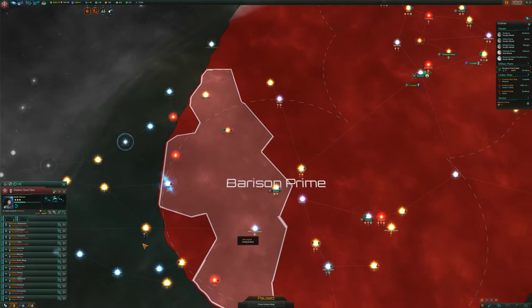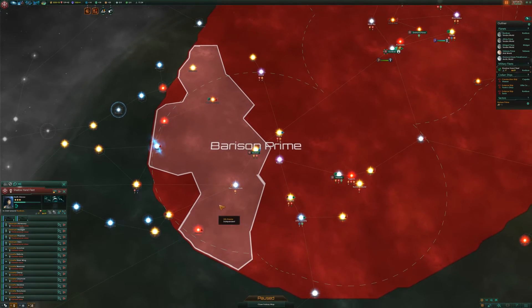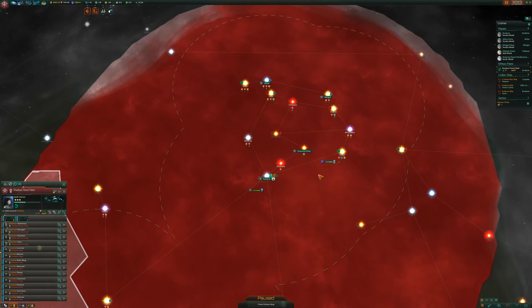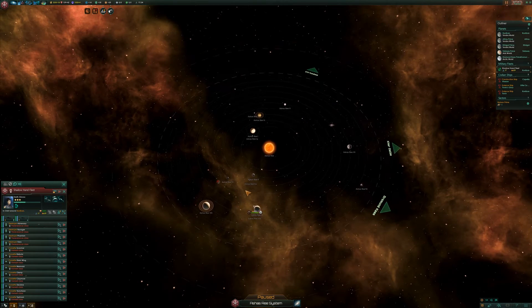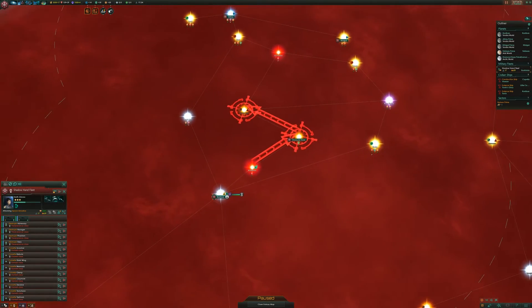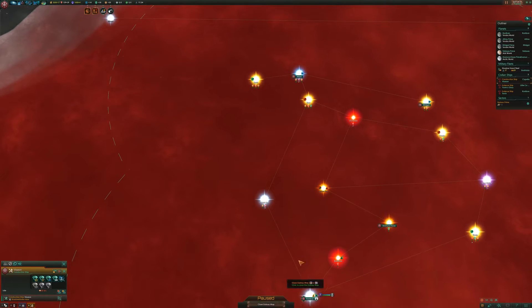This fleet could go to a lot of places, and I think the first place it is going to go is Asheray — yes, let's send it down to Asheray as that's the closest one, to see exactly how it does. Let's also get the construction fleet and start improving some stuff in our space itself.